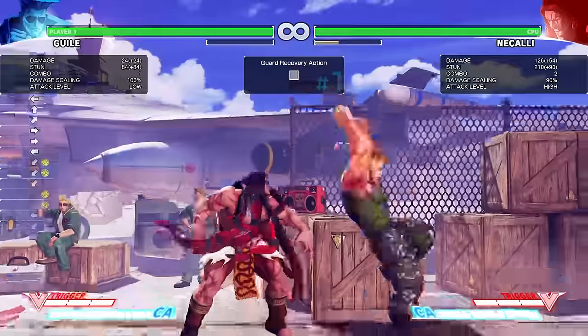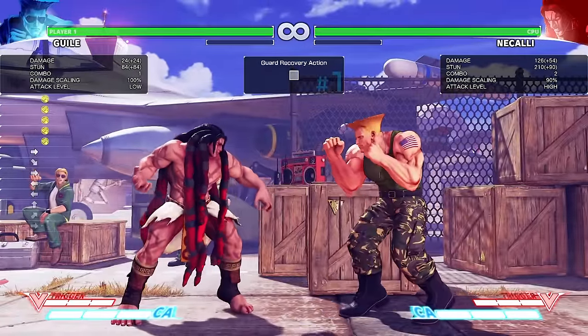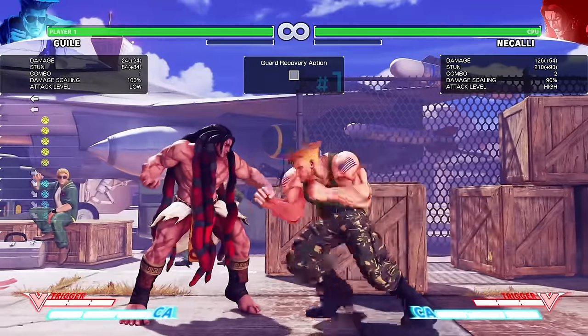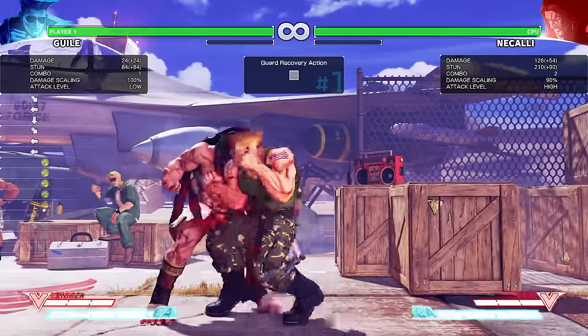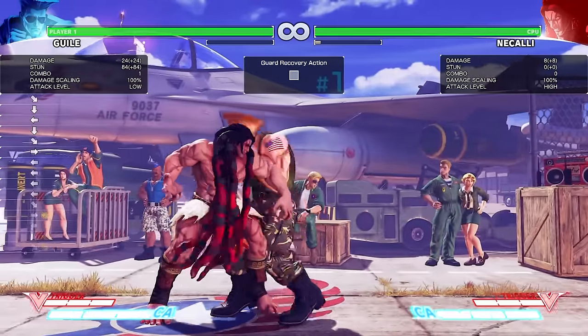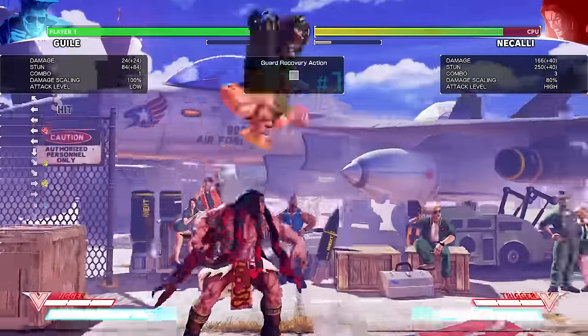Crouching jab is plus 2. Standing medium punch comes out in 5 — so if you do jab into this, it's going to come out in 3 frames effectively, which is even going to beat out a 3-frame normal. So if you do this into this, and then do fierce sonic boom — see? You get damage.